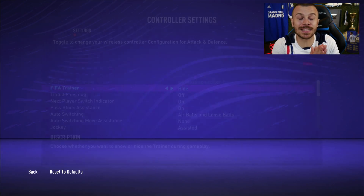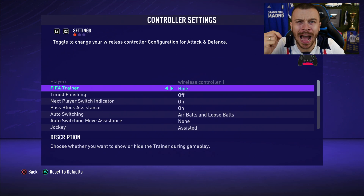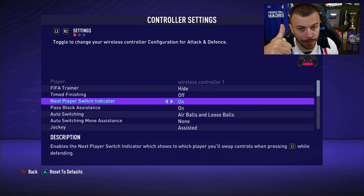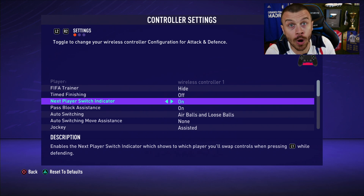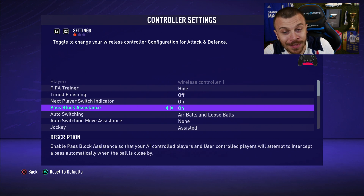Let's get started. First of all, let's go to the controller settings menu because there are some very important options you need to activate to improve your defending. The first one is the next player switch indicator — make sure to use 'on'. It enables the indicator which shows to which player you will swap controls when pressing L1 while defending.